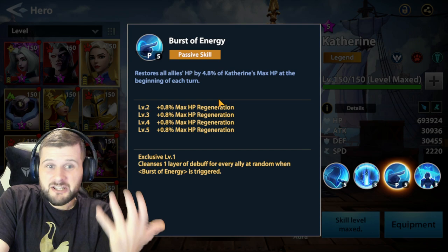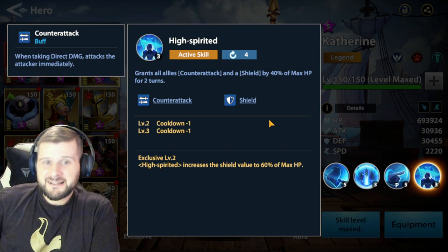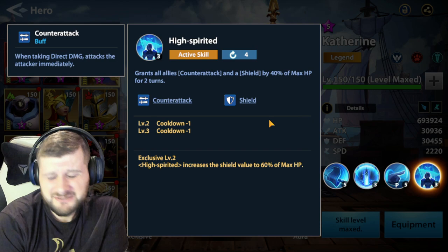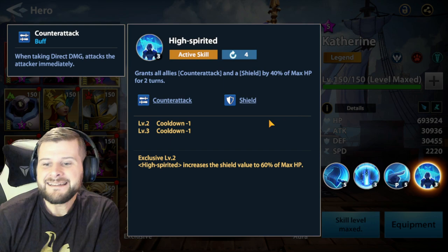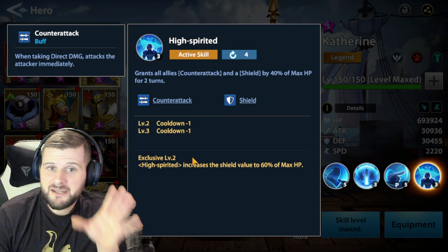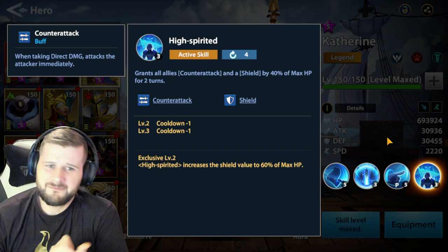Her final active skill is High Spirited, and this is the one that everyone loves. It grants all allies Counter Attack and a shield by 40% of maximum health for two turns, which gets extended to four turns once upgraded. At skill level two it goes to 60% which is absolutely massive.